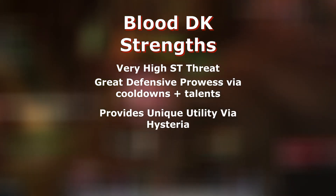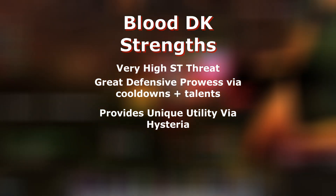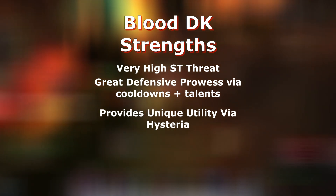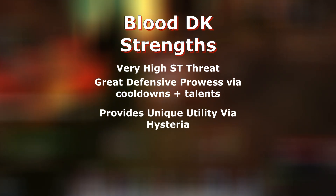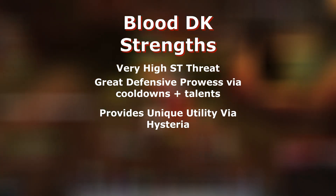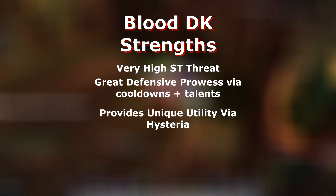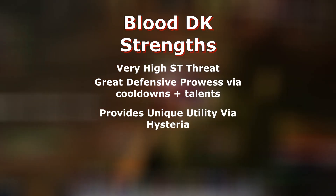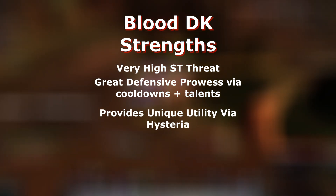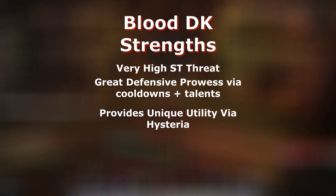Blood DKs also bring a unique buff via Hysteria — a single target buff, much like Tricks of the Trade or Focus Magic, that increases one person's physical damage done by 20% for 30 seconds on a three-minute cooldown. This is really incredible. I've said in other videos it should probably go to the Feral Druid since they can stack all their major cooldowns plus trinkets with Hysteria, but realistically putting it on any physical damage dealer will increase your raid DPS.